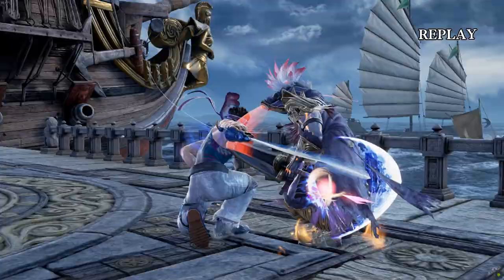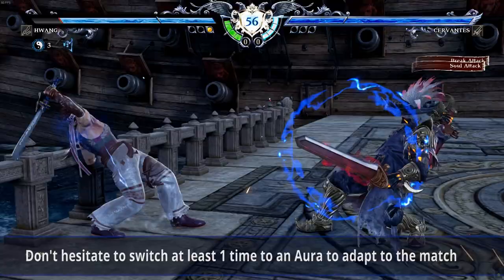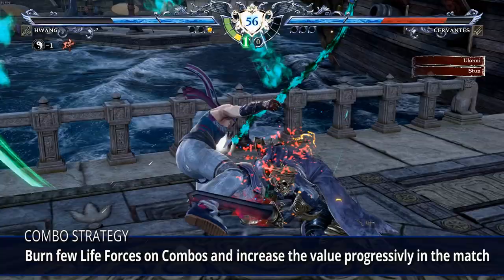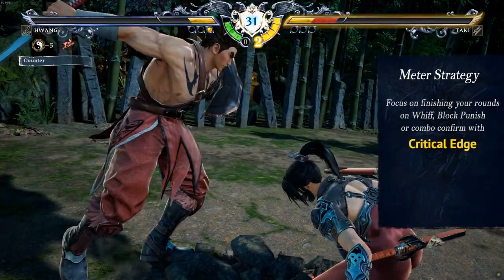Try not using life force attacks outside of decisive situations like round ending, ring out, etc. While waiting for these situations, your only worthy use of life force should be switching to Might or Devastation Aura if you expect trouble for your guard stamina or if your opponent may activate their Soul Charge — and of course, to extend damage in combos. Burn nothing or only one life force and increase this value as you progress in the match. For meta management, your critical edge has great value in recovering 3 life forces, so prioritize it as a round ender in whiff punish or combo confirmed.